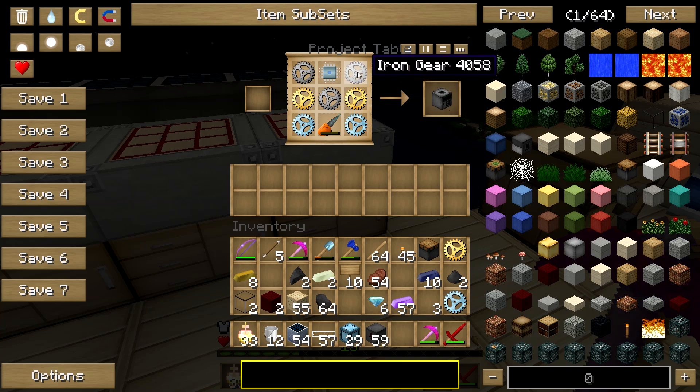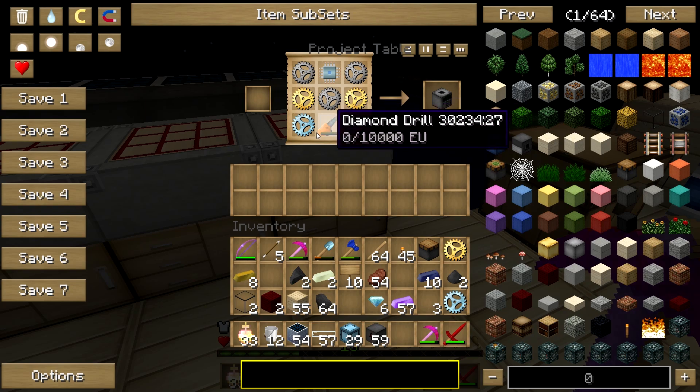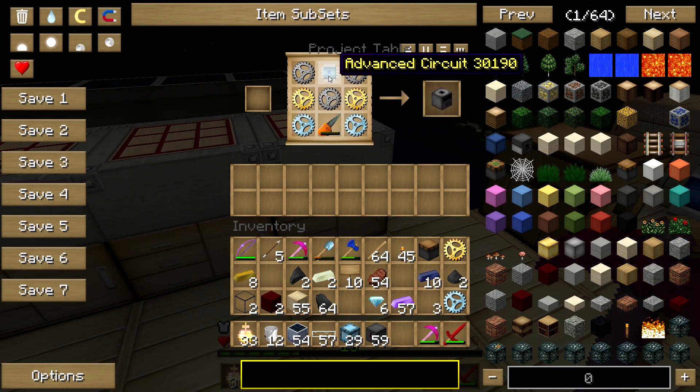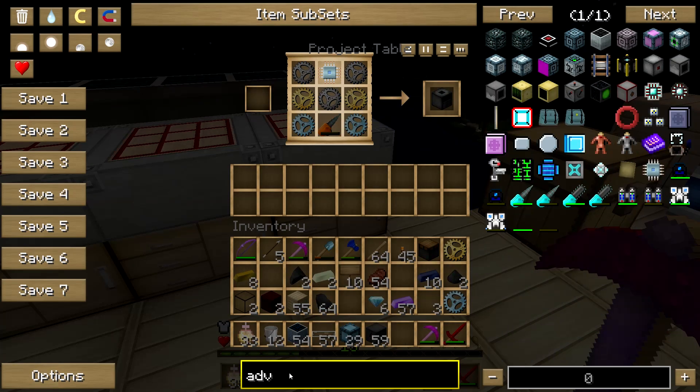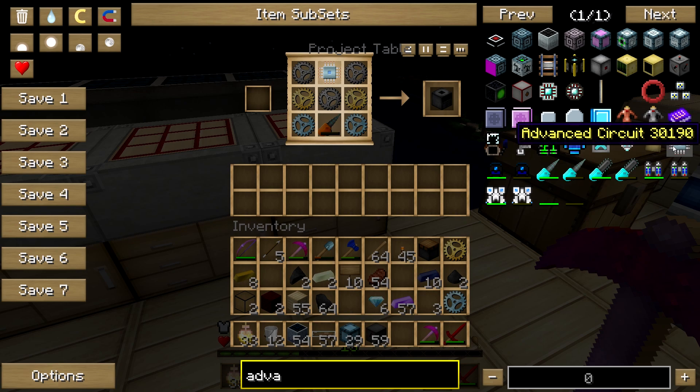To get a quarry you're going to need three iron gear, which is easy to make — just look up the recipe. You're going to need two gold gear, also easy to make. You're going to need two diamond gear; you just need the mats for those. You're going to need one advanced circuit — it takes a little time, but look it up. And it's also used in the advanced solar panel; just click on it and it will show you how to make it.